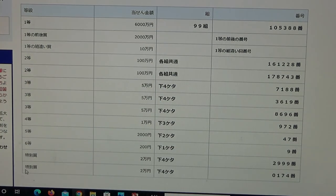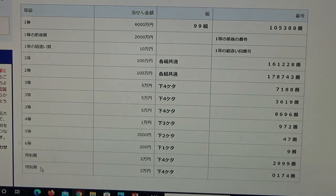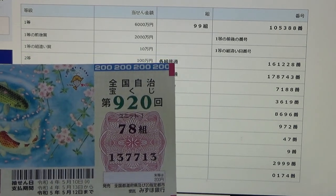Now for the bonus prizes, which is the Tokubetsu Sho special prize. The top Tokubetsu Sho is Niman-en — the last four numbers of your ticket must be 2999. I have 7713, no good. The second Tokubetsu Sho is also Niman-en — the last four numbers must be 0174. I have 7713. No good.